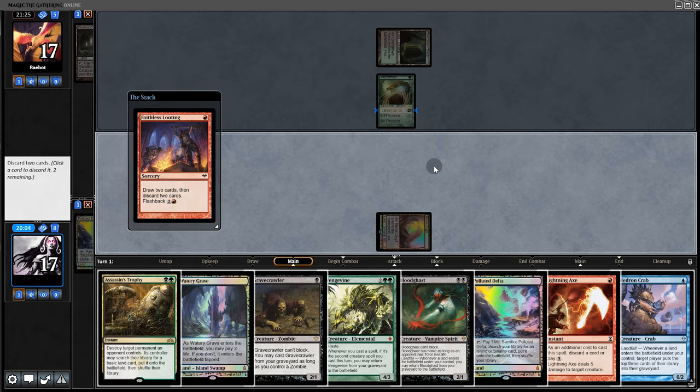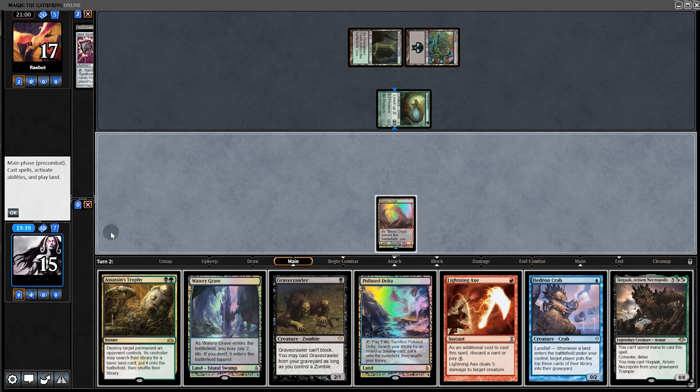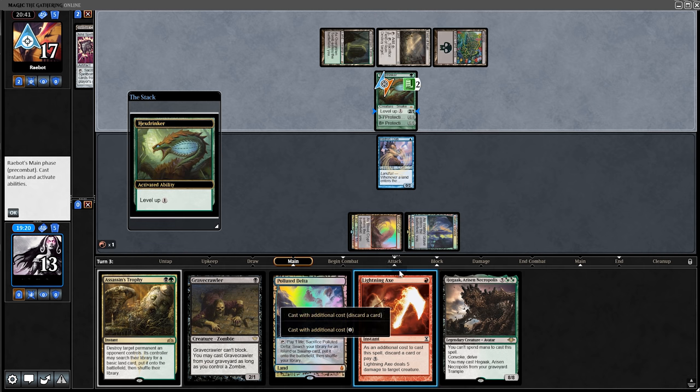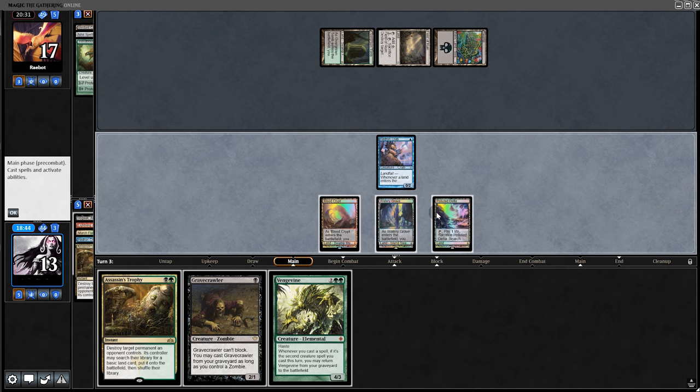We start off with Faithless Looting — dump the two Hogaaks and pass back. They play a Spellbomb — uh oh. A big Hogaak in hand, but let's play the Crab first and pass back. Opponent starts pumping their board. We cast Hogaak but we hit nothing relevant off the mill.